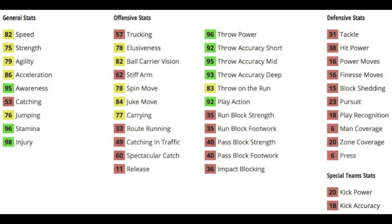His speed is an 82 with an 86 acceleration, 95 awareness, 96 stamina, and 98 injury. On his passing stats, they're all low 90s to mid, with a 96 throw power and 92 throw accuracy, 95 throw mid, and 93 throw deep, with a 92 play action and an 83 throw on the run. He has a decent carrying at 77 with some good moves — jukes, spin, and stiff arms — though the stiff arm is a little low at 62.